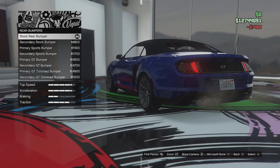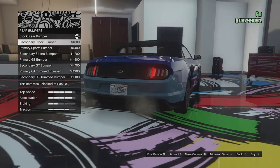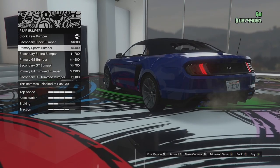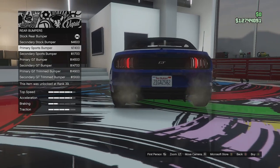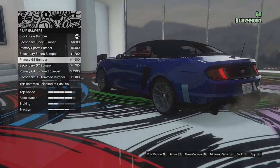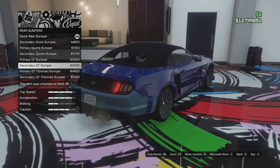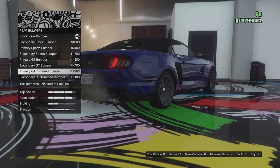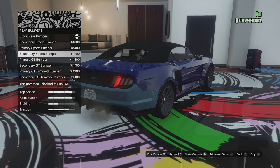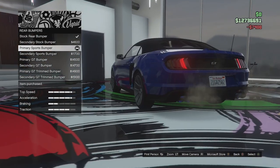Rear bumper options: we've got the stock rear bumper, a secondary stock which is literally the whole bumper in a different colour, the primary sport which looks pretty cool — it adds a proper little diffuser in the middle — and a secondary sport. We've got the GT which makes an even bigger diffuser with little secondary vents on each side, a secondary version, the GT trimmed, and a secondary GT trimmed. I quite like the primary sport one, so we'll go with that.